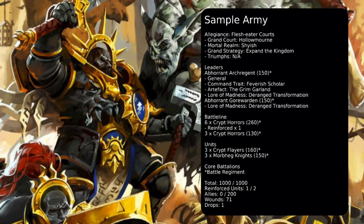A unit of Crypt Flayers and a unit of Morbeg Knights round out our force at a perfect thousand points, and everything can be wrapped up in a battle regiment if you're using battalions. 71 wounds is pretty nice at a thousand points — one drop with battalions, seven drop without, or six drop if you keep the Crypt Horrors in a unit of six. If you're looking to expand into larger games, getting more Crypt Horrors — maybe taking a unit of nine with the Crypt Haunted Courtier to allow them to pile in directly after he fights — could be a really fun combo.